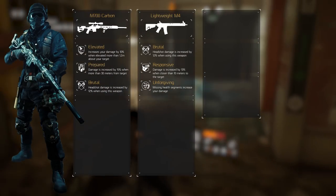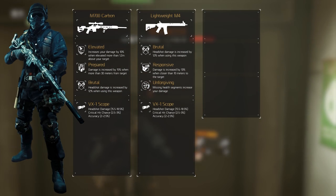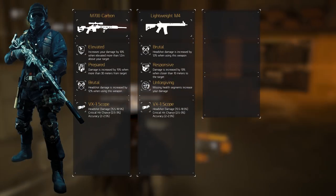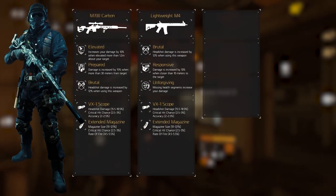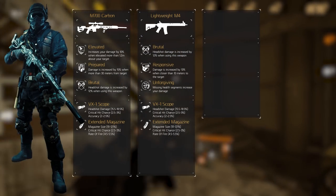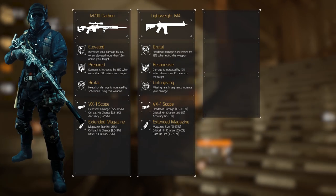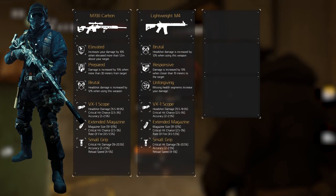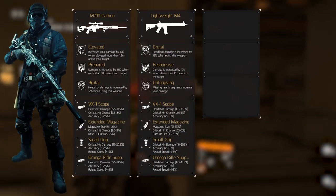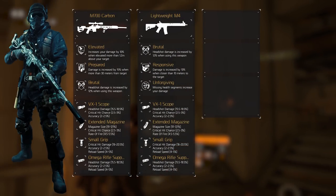Funnily enough, the mods are similar for both weapons. The optic of choice is the VX1 scope with increased headshot damage — the minor attributes on the mod should be critical hit chance and accuracy. In the magazine slot we'll equip the extended magazine, which increases the magazine size by an insane amount, and we're looking for critical hit chance and rate of fire. The underbarrel supports the small grip, used to increase critical hit damage, accuracy and reload speed. The final mod, the muzzle, is the Omega Rifle Suppressor, which increases critical hit damage, accuracy and reload speed as well.